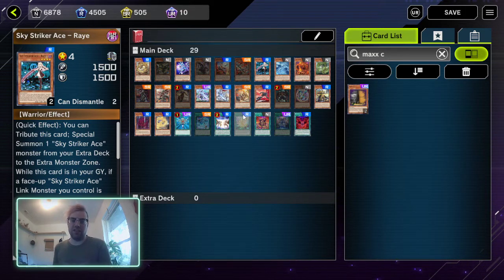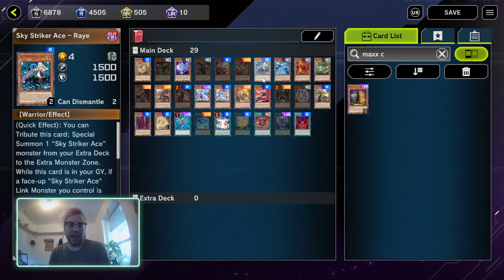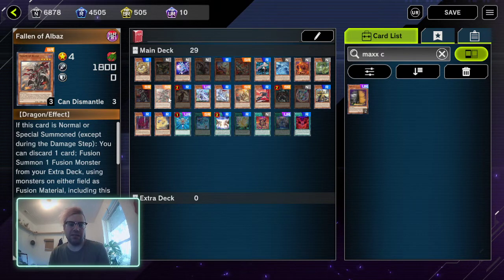I know that sounds backwards, but if you chain Maxx C to the Raye summon, they're just going to activate Raye's quick effect. If you see anything that's a quick effect — a similar example is Incredible Ecclesia — if you chain Maxx C to the summon, they're just going to chain the quick effect, get the special summon, and you won't get the card for Maxx C — you'll just waste it. So if they activate the quick effect, that is the time to use Maxx C. When they summon Incredible Ecclesia, don't Maxx C it. But the second they use that quick effect, you absolutely want to Maxx C, because when they bring out Fallen of Albaz you'll draw a card from that summon, and if they choose to use his effect you'll draw another card from that fusion as well.